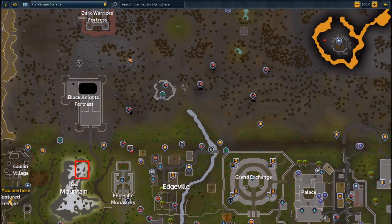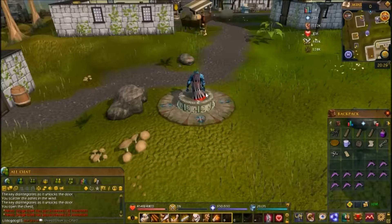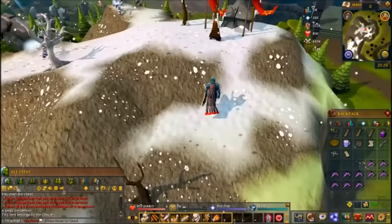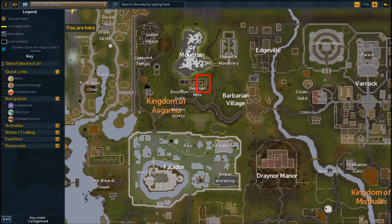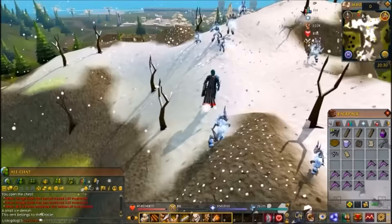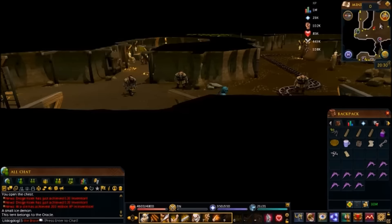Climb up the ladder to your right and out the front door. Now head to Ice Mountain to talk to the Oracle — she'll tell us where the next map piece is. She'll give you a riddle, and this is where you need the wizard's mind bomb, the unfired bowl, the silk, and the lobster pot or crayfish cage. Go down into the Dwarven Mines — there's a special door when you walk in, to the east.